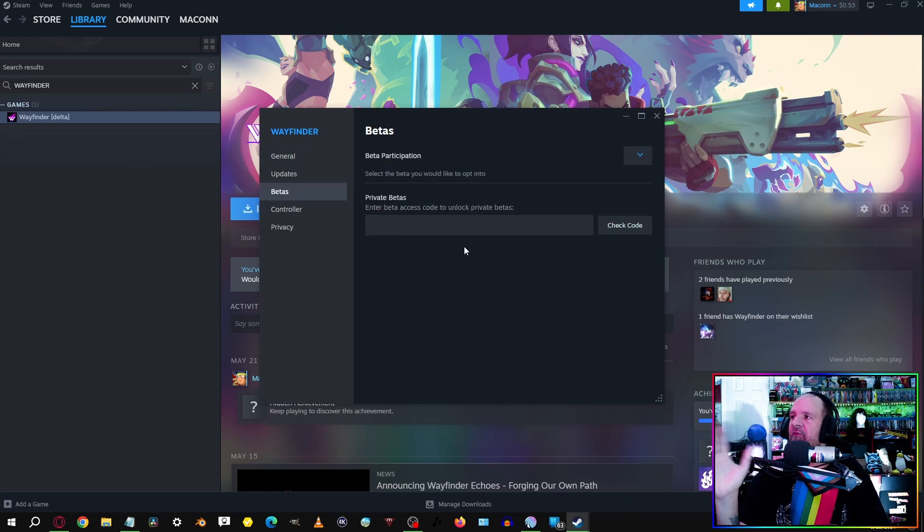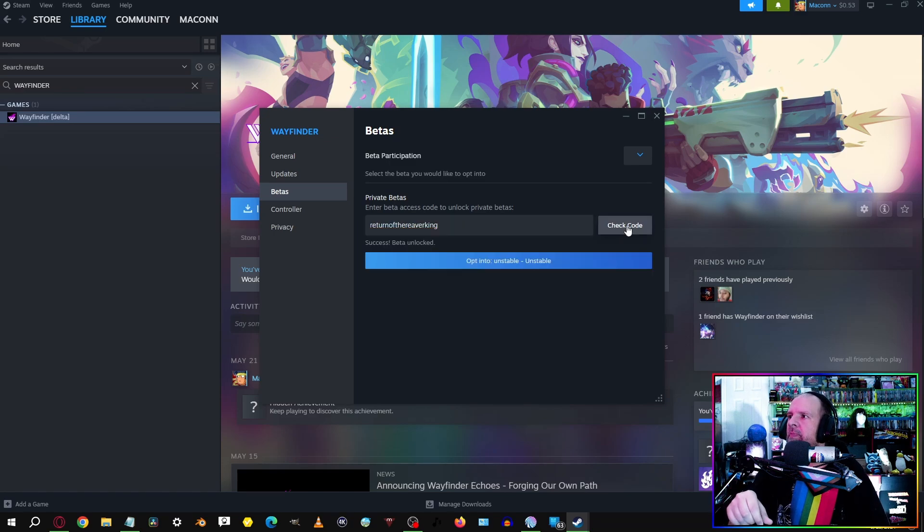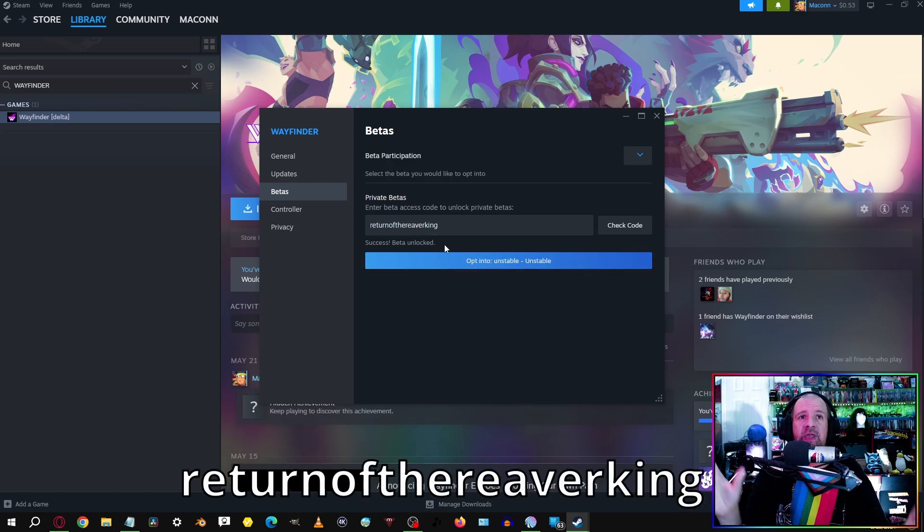From Properties, go to Betas and you'll see a private beta code field. We need to type in the code, which is: return of the weaver king. Once you've typed it in, hit Check Code. One important thing to keep in mind — you need to manually type the code, because if you copy and paste it, it will give an invalid code error for some reason.